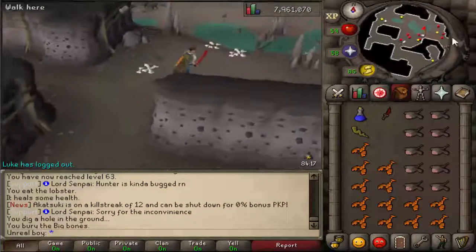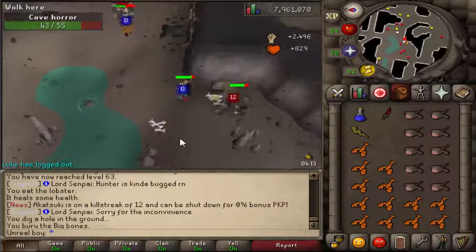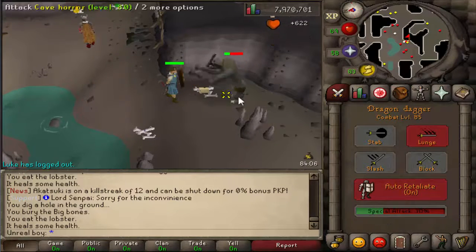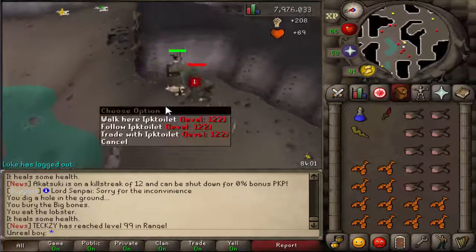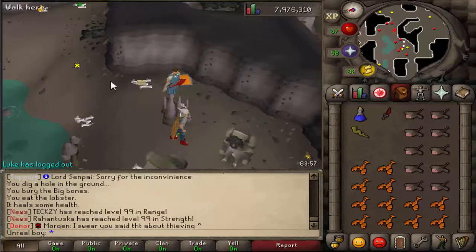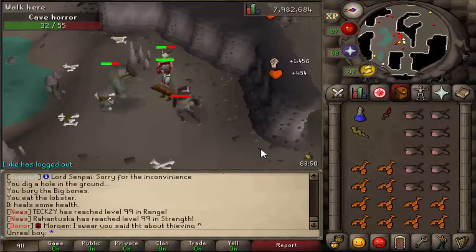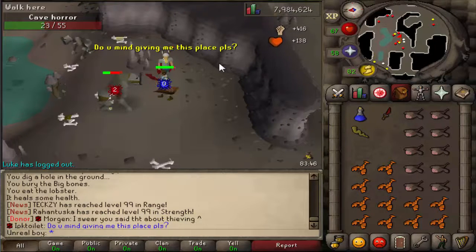Right now I'm trying to get 76 Fishing so I can get some Sharks stocked up, because Lobsters aren't really cutting it as NPCs hit quite often. The clip today is not going to be very long — hopefully I can get a Black Mask within this time limit, but if I don't, I apologize for that. I really hope you guys enjoyed this episode.